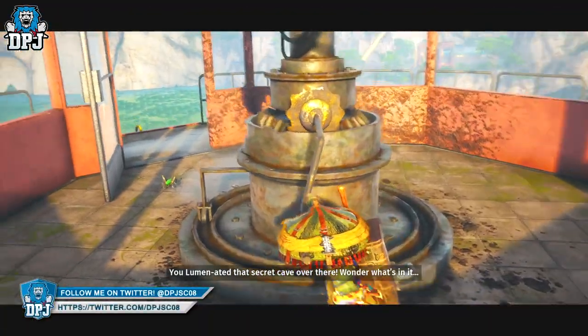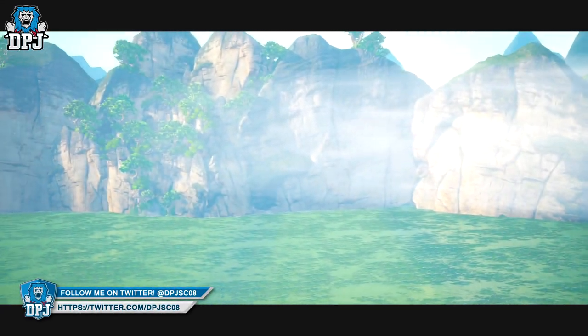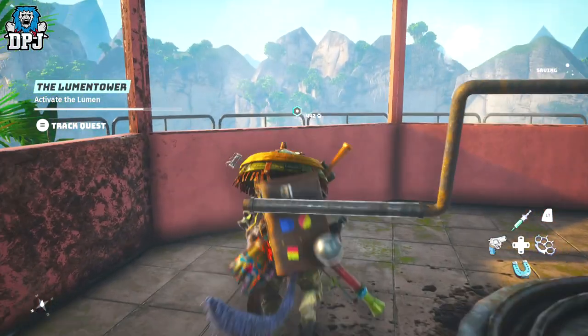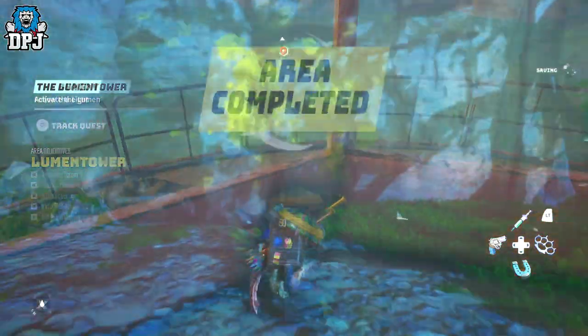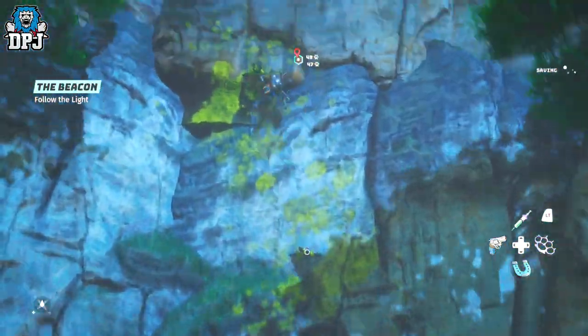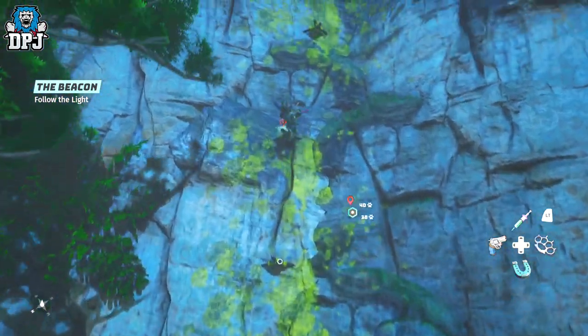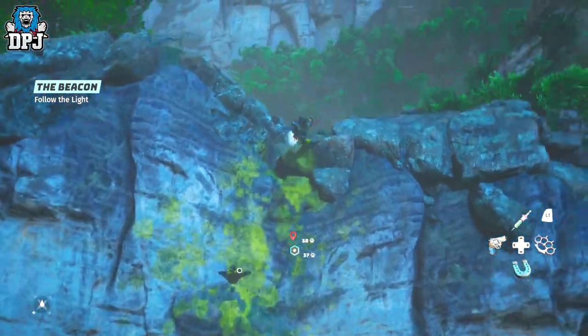Now if you haven't got a level 2 Googly Eyes, you won't be able to get across the water. With that said, you can use the flying glitch I've recently posted on my channel, which is absolutely unreal. This will allow you to get here pretty simply and bypass a lot of this area, which will help you out a ton. That video you'll find linked on my channel.